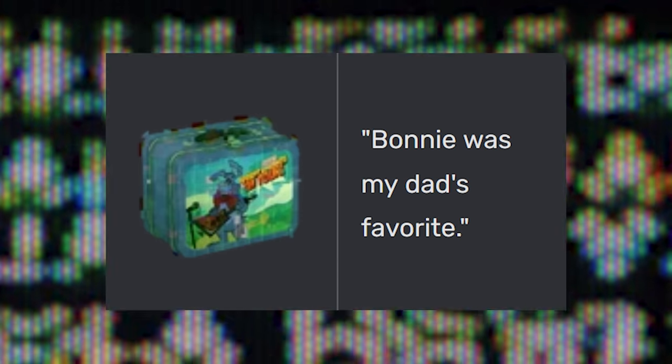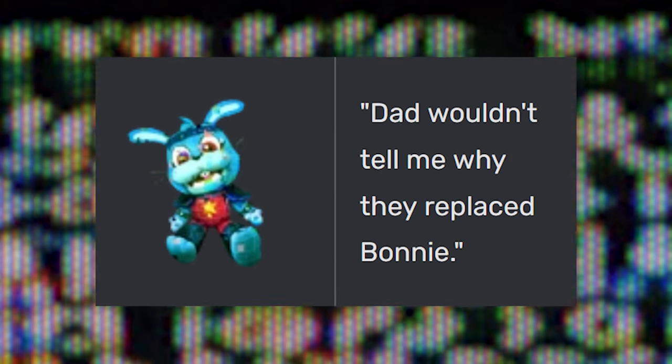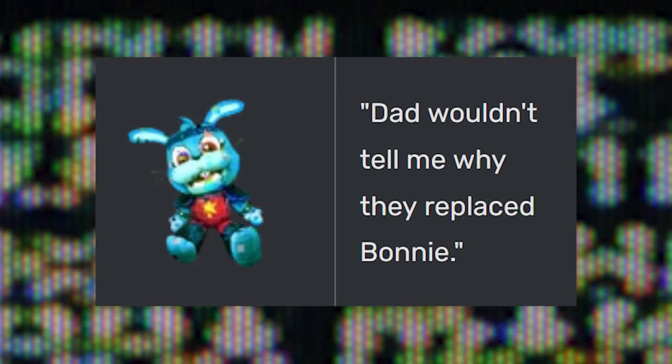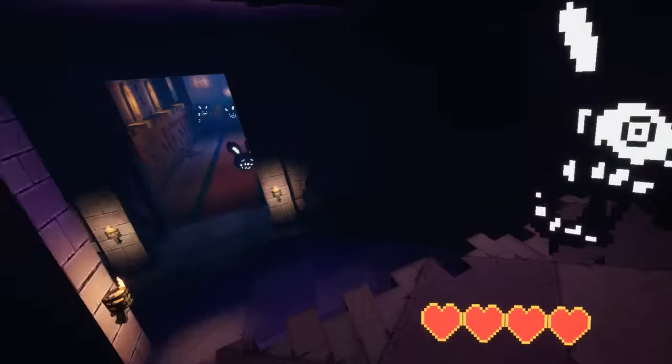That description reads: 'Bonnie was my dad's favourite.' And when she picks up a Bonnie plush, the description reads: 'Dad wouldn't tell me why they replaced Bonnie.' So there is a predetermined connection between Bonnie and Cassie's father.